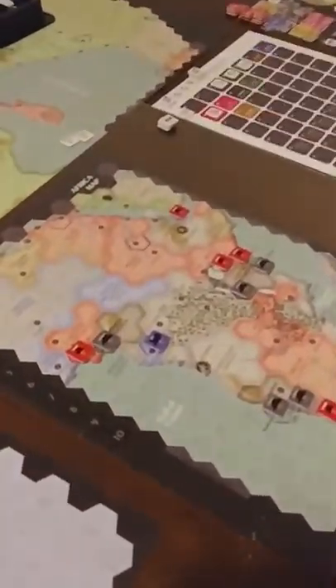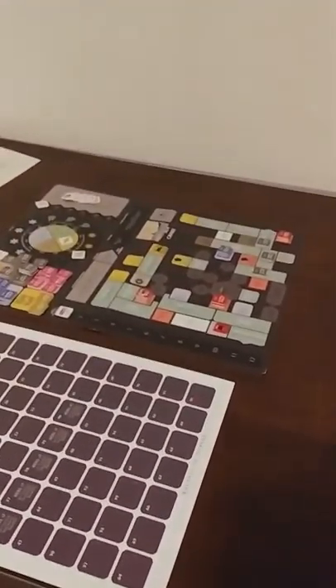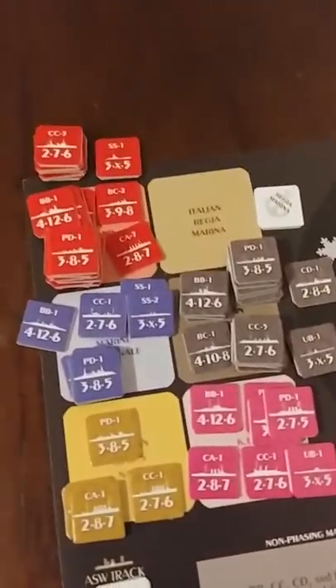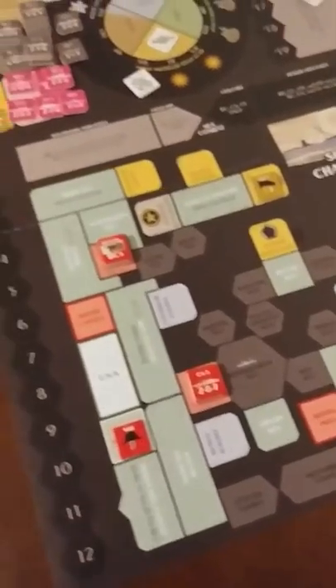Over here we have the Africa map - a small map - and then over here we have the rest of the world map. I really like the components. I like the counters, I like the colors. Over here are the naval units on the rest of the world map. You can see there are some German cruisers out there and some British and French cruisers looking to track them down.